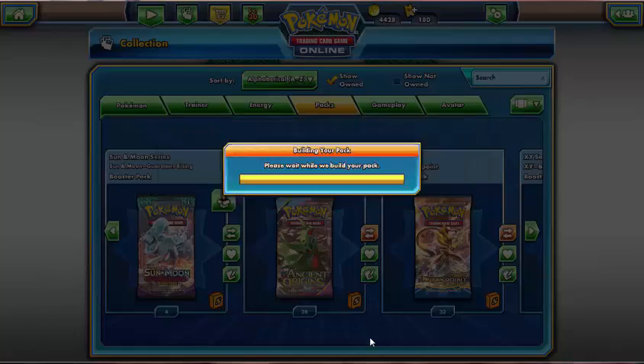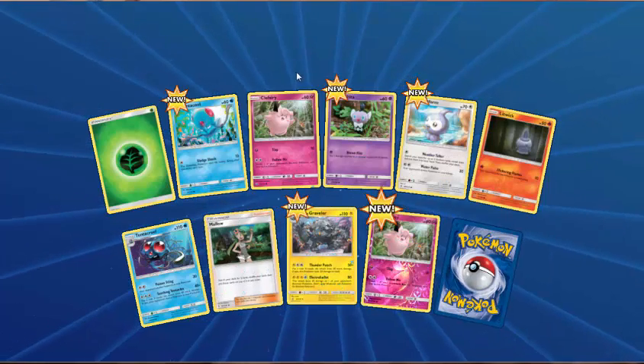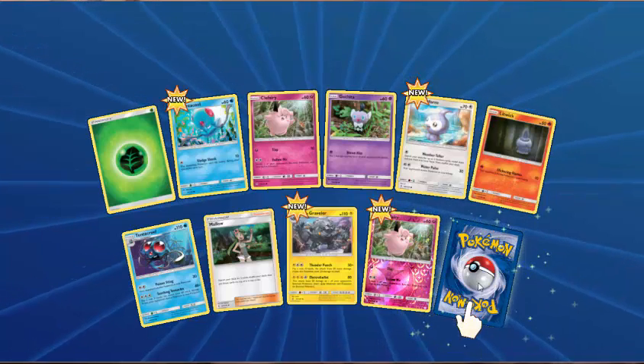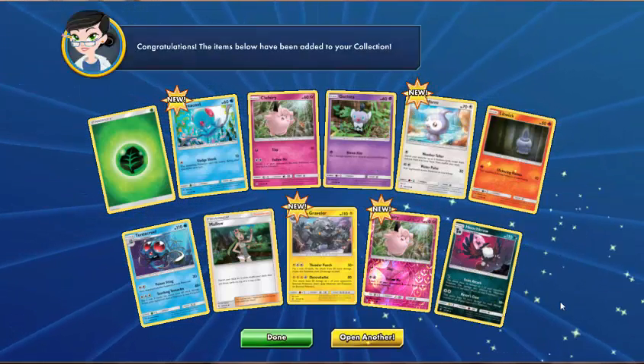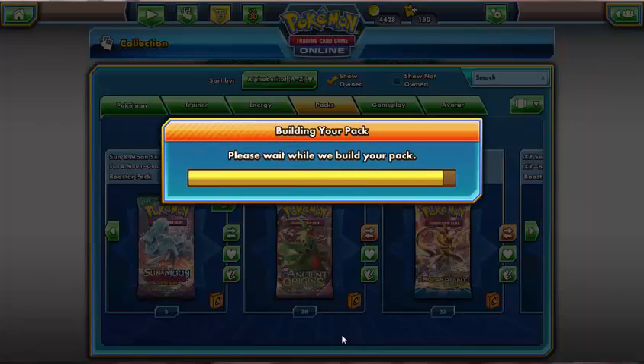So no Ultra Rares as yet. Let's see if we can get any from these last five packs. We've got Grass Energy, Tentacruel, Clefairy, Gothita, Castform, Litwick, Tentacruel, Mallow, Alolan Graveler, reverse holo of Clefairy, and the rare is a Honchkrow. Cool — got the three that I need of those now.